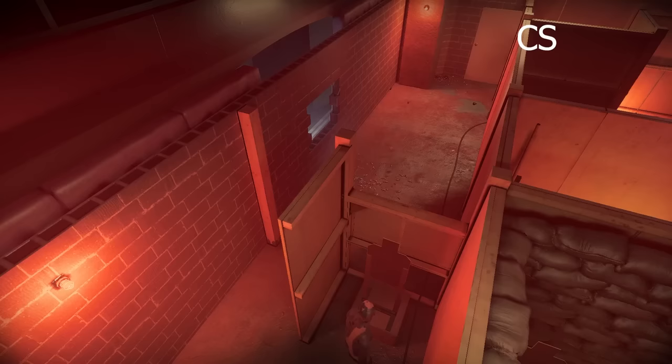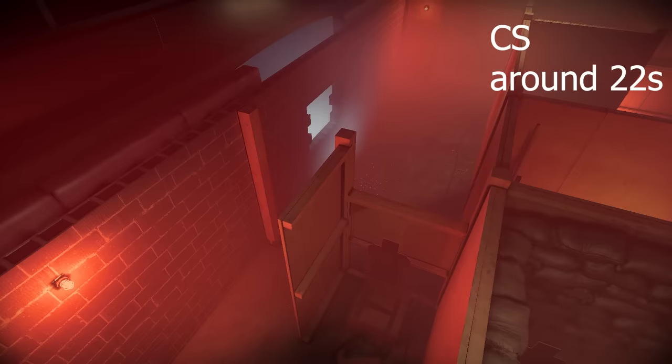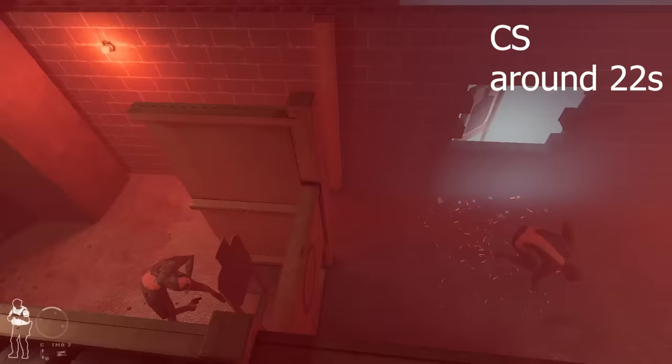Since flashes and stingers work exactly the same way, CS Gas on the other hand shares the same characteristic — it spreads instantly, meaning it's not synced with the animation. Even though the animation does not indicate that the room is already filled with gas, the second it goes off, everything is covered. However, the stun effect with CS Gas is much longer, which allows you to lock down a room for longer periods of time.